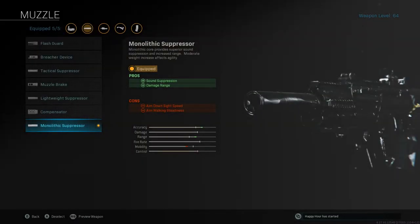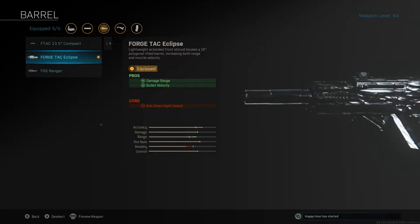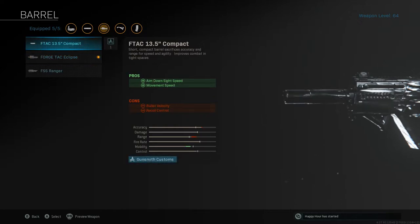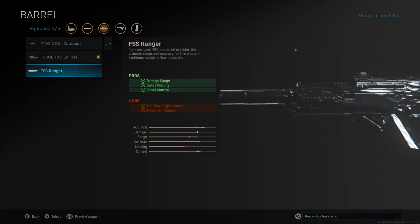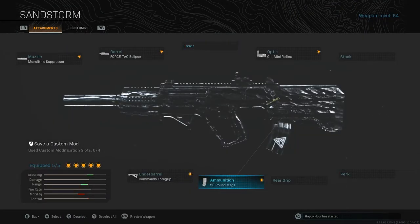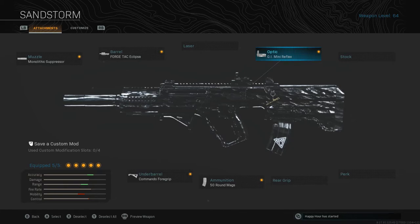So the class setup we're going for here: we've got the Monolithic Suppressor, we've got the mid-sized barrel — you could go for the lower one but I think the recoil at that point just becomes way too unmanageable. If you're struggling with the recoil I'd recommend the Ranger, but it's going to make you a lot slower. That's why I've opted for the Forge Tac — it's a nice in-between: increased damage range, increased bullet velocity, and it helps with the recoil control while not really hindering movement speed as much as the FPS Ranger would. Commando foregrip — you need that on this, don't try to use this gun without it, it is absolutely essential. 50 round mags. Optic: GI Mini Reflex, and this is going to work perfectly for the new night mode.